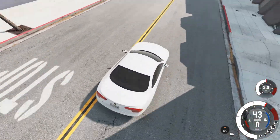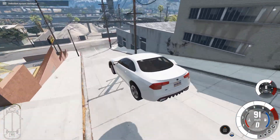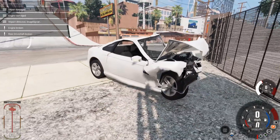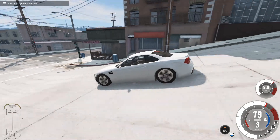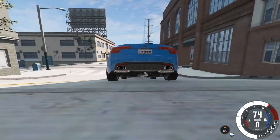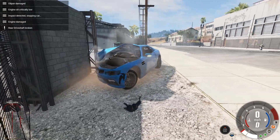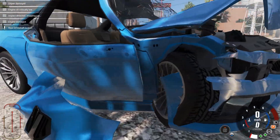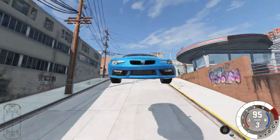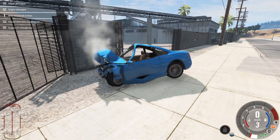Now we're switching things over - this here is the ETK K-Series and I've also changed the location slightly. Now we are driving past the diner going downhill the other direction and slamming into the wall at the bottom of the hill. This should provide for some excellent destruction for these K-Series vehicles. That is gonna leave a mark. The camera does not like the front end coming down the hill - it doesn't know what to do with all the bouncing, but it sure knows what to do once you hit the wall.